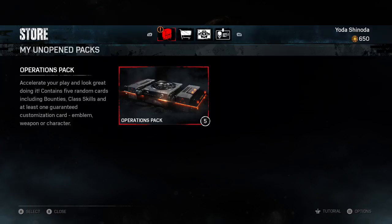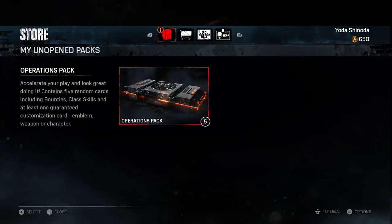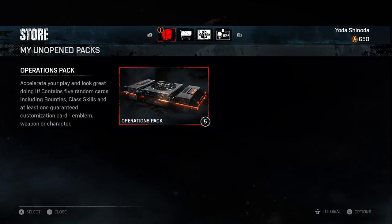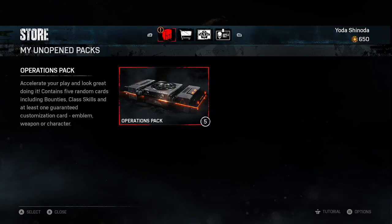Now, these ones contain either emblems or weapons or characters plus random cards including bounties, skills and things like that. I have decided that I will buy five and open five — that is all I'm going to open. But I will just warn you that if you're watching this without playing the campaign, there could well be spoilers. It may even be spoilers for me. If I unlock a character that I didn't know was alive or dead or whatever, it's not my problem. I'm sorry, but I'll ruin it for myself as well as you guys.